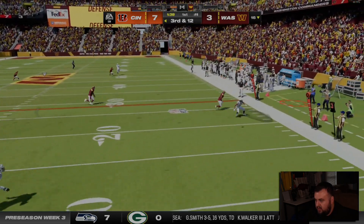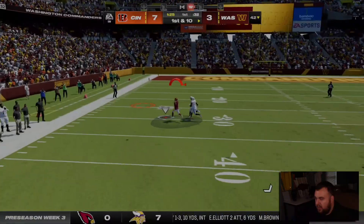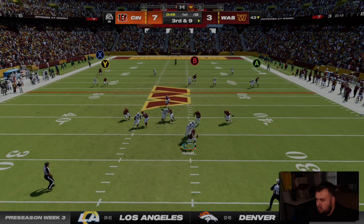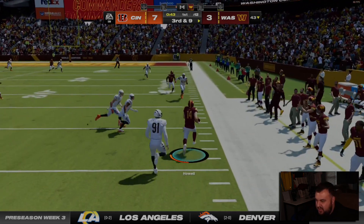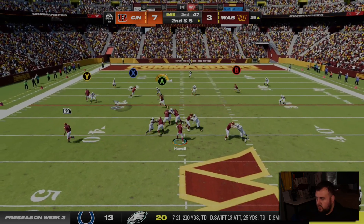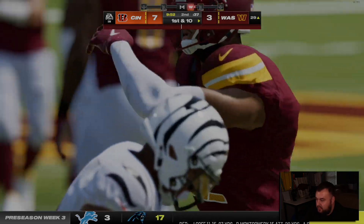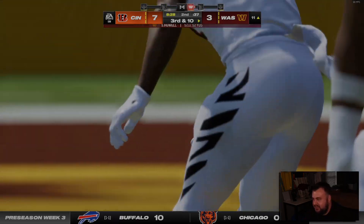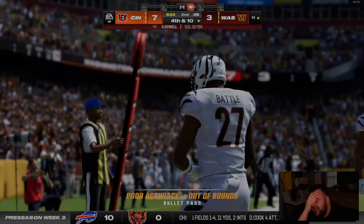Play action — would love to get Terry McLaurin involved. I think I hit the wrong button there. The offensive line can do nothing. Sam Howell might actually get a first down — he's got some wheels. We're having to take the underneath stuff constantly. Terry, you gotta catch those. We had Curtis Samuel wide open and took way too long to get rid of the ball.